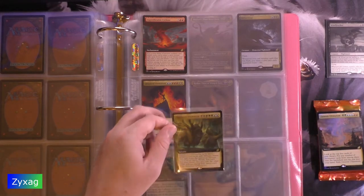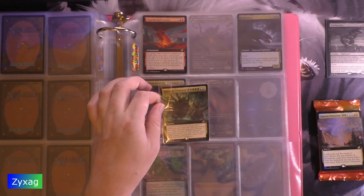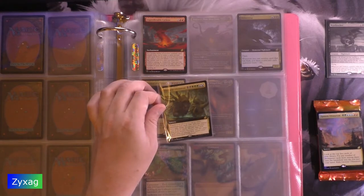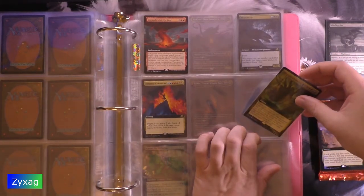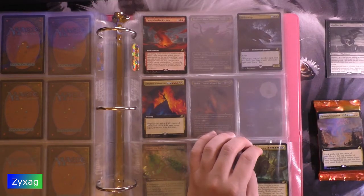Emergent Ultimatum — black, green, blue, seven mana sorcery. Search your library for up to three mono-colored cards with different names and exile them. An opponent chooses one of those cards, shuffles that card into your library. You may cast the other cards without paying their mana costs. Exile Emergent Ultimatum. So we got two ultimatums this pack — this one is an alternate art foil.